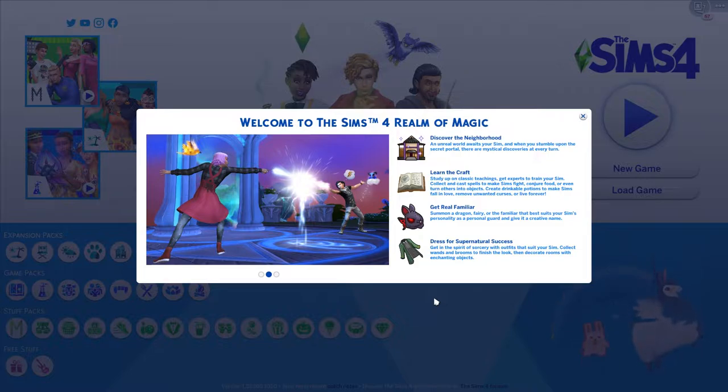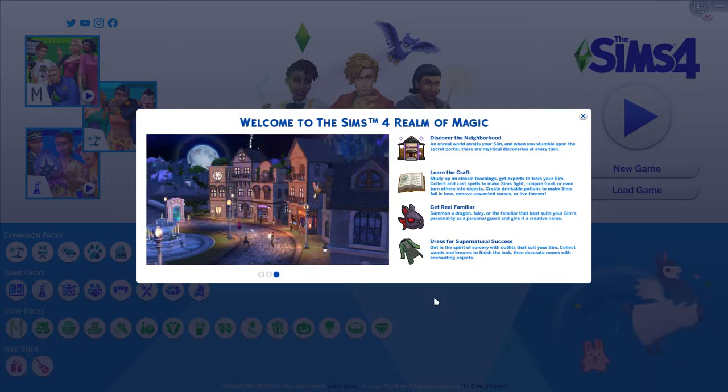Get real familiar - summon a dragon, fairy, or another familiar that best suits your sim's personality as a personal guard and give it a creative name. Dress for supernatural success: get in the spirit of sorcery with outfits that suit your sim, collect wands and brooms to finish the look, then decorate rooms with enchanting objects.